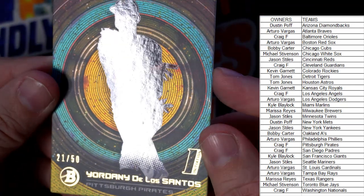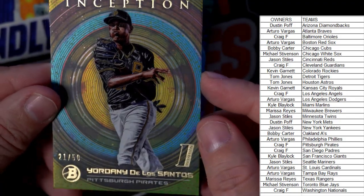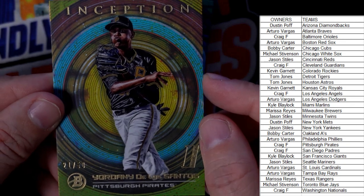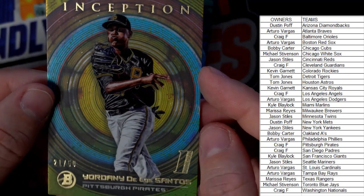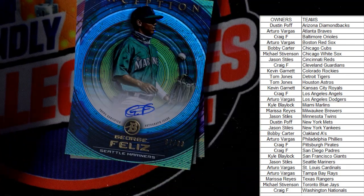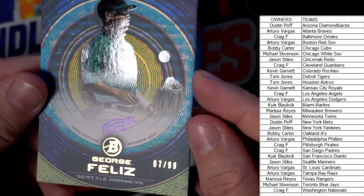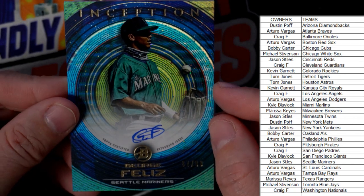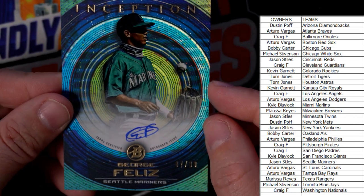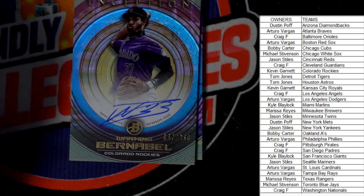Number 21 of 50 — this is a Jordani De Los Santos, Pittsburgh Pirates, and that's going out to Craig F. First auto in here — this is a George Feliz, 87 out of 99, Seattle Mariners, and that one's going out to Jason S. Pretty sick hit there.